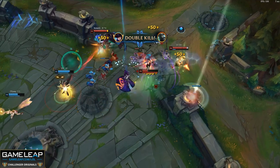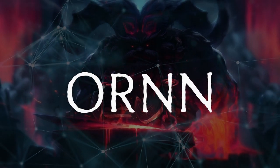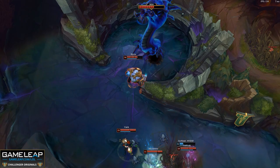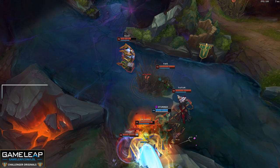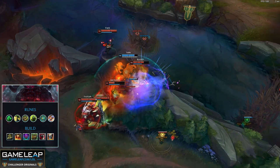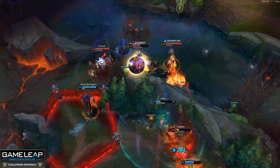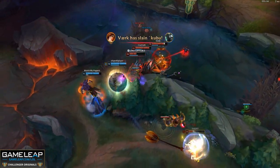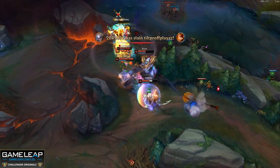Rounding out our top lane picks is Ornn — the one odd man out on our top lane list, as he is the only real tank right now. Ornn actually has a surprising amount of damage built into his brittle procs. Because of this, he can go toe to toe with a lot of the other laners we've mentioned. For Ornn you're going to want Grasp, Demolish, Bone Plating, Overgrowth, Perfect Timing, and Biscuits. Don't forget to use the slow from your Q to set up your W. Short quick trades to whittle down your opponents are your friend.